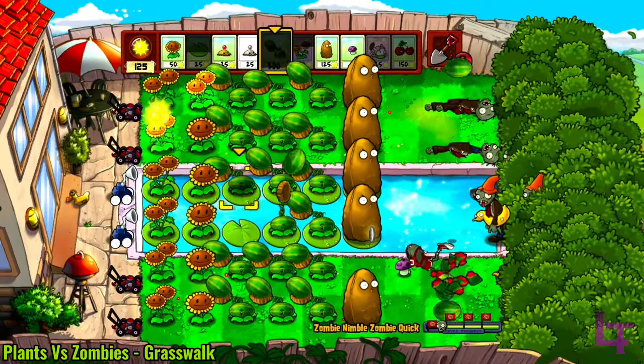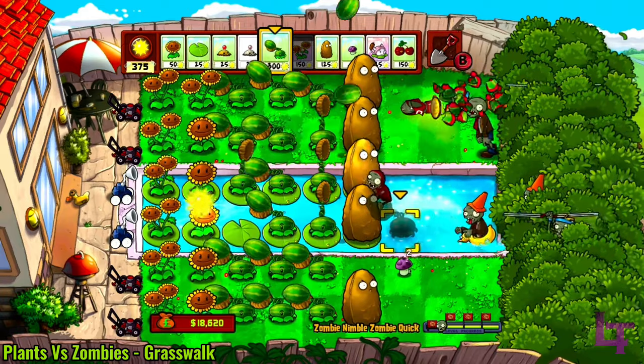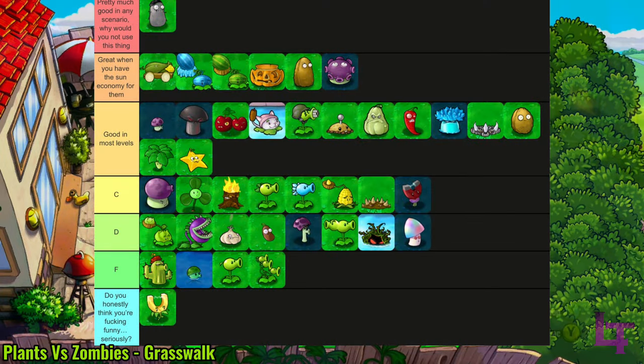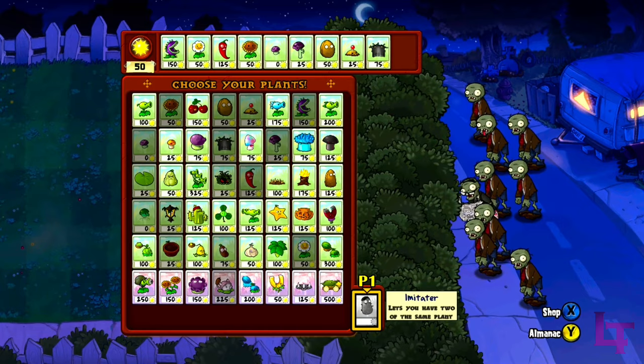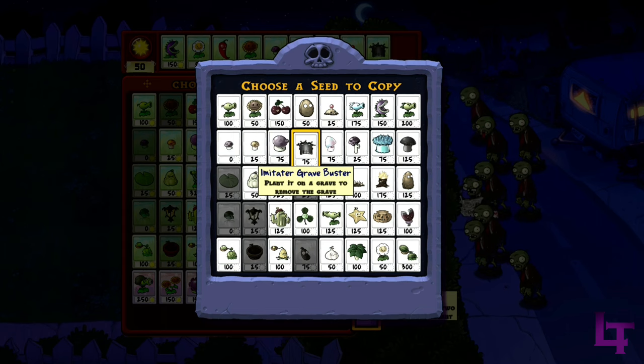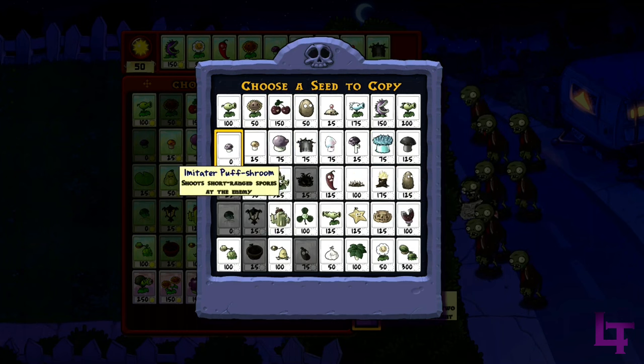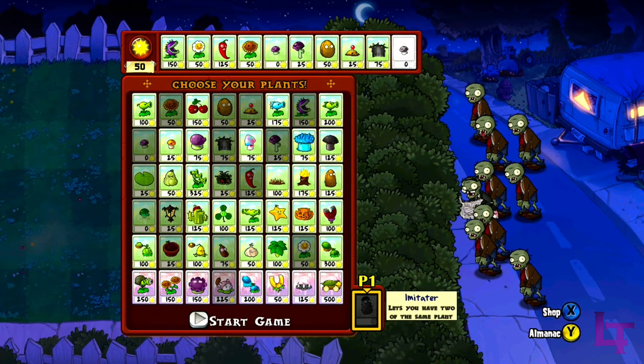Anyway, once you purchase the imitator, you can get to using what I would personally consider to be the best plant in the game. The imitator, as hinted at by its name, basically allows you to take a duplicate of any plant of your choosing, minus upgrade plants. This doesn't seem like much, but think about it — being able to have two of any plant on standby is a lot more powerful than you may think.